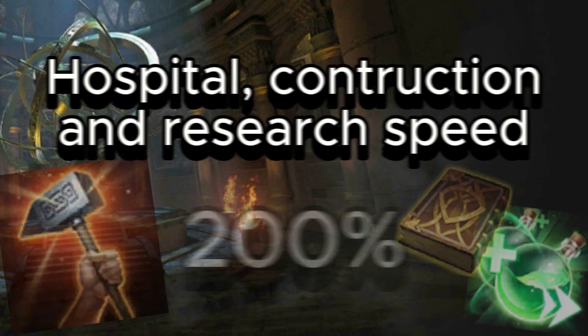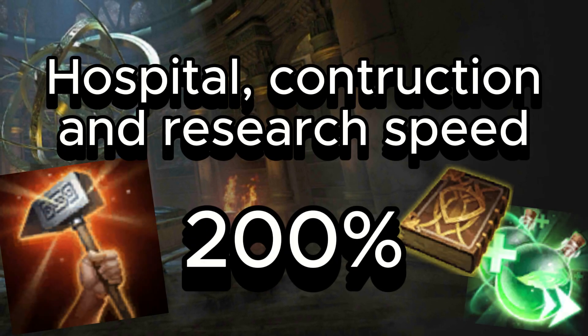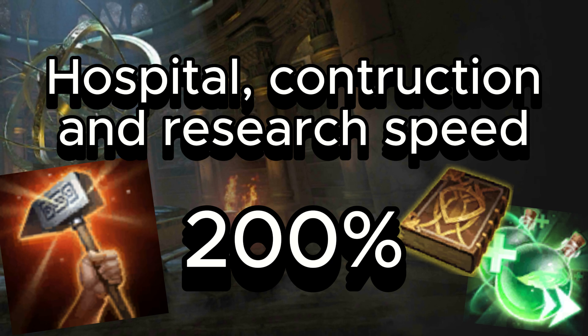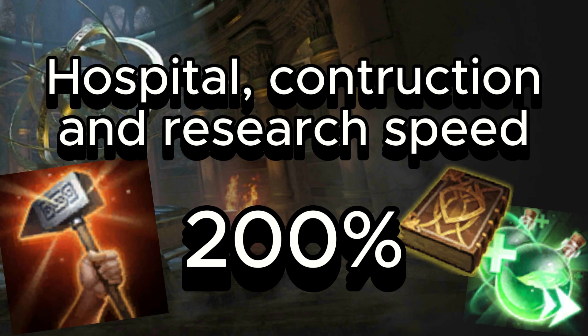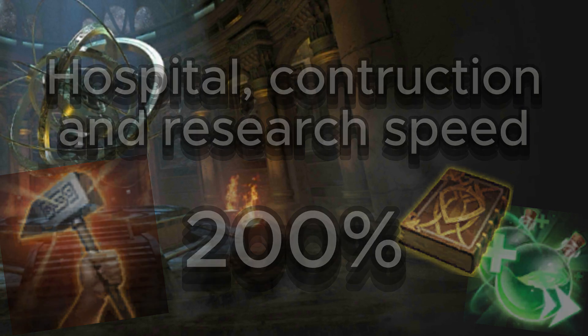Starting with hospital healing speed, research speed, and construction speed, all having a max bonus of 200. These stats are more useful in different stages of the game, and hospital healing speed may be the best refinement stat in the game, or at least the second best — I'll cover this later in the video.